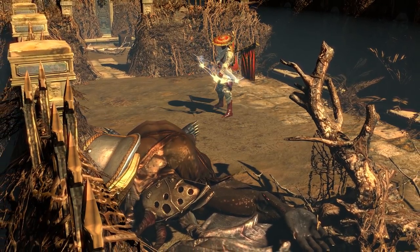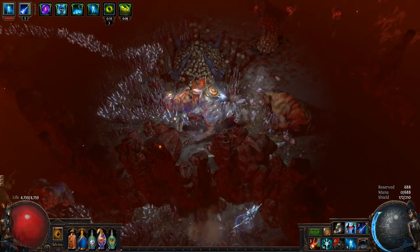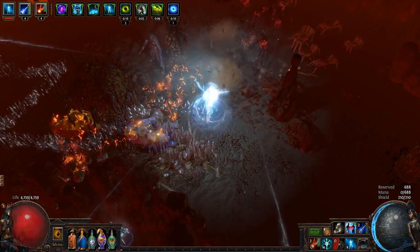This week's build capitalizes on a powerful interaction with the unique bow Chin Sol and the way traps work to deal massive burst damage while staying relatively safe.